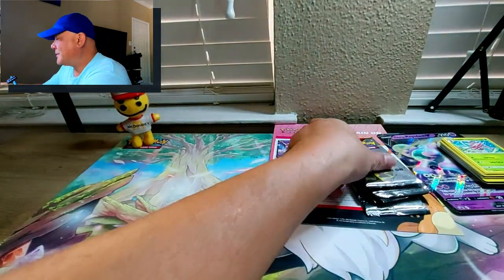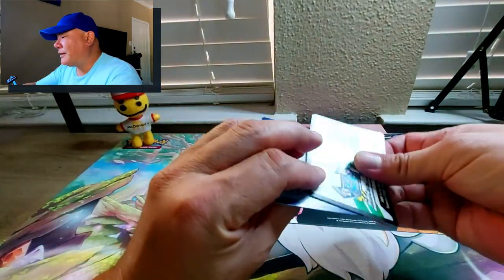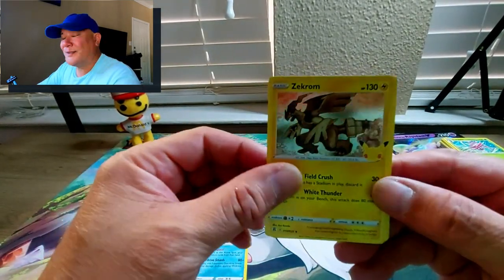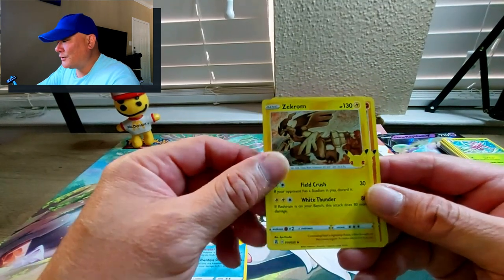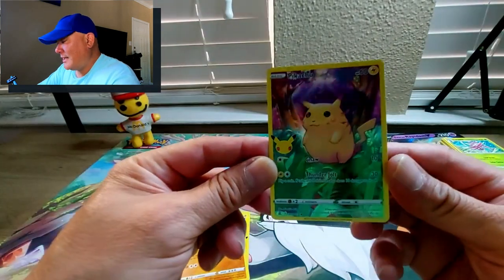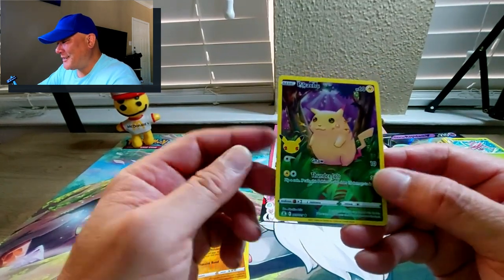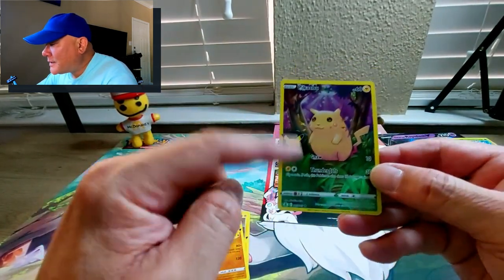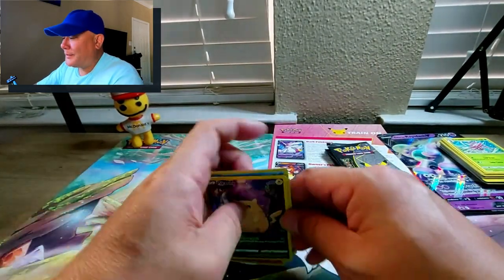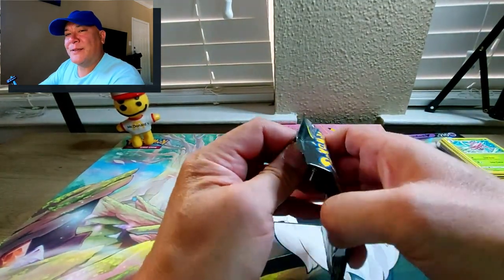Now let's go on to the Celebrations packs - I think it's four cards per pack. We've got Palkia, Zekrom - I just love the coloring of that card, it's so cool - Groudon looking good, and a full art Pikachu! I actually never pulled this one before - that's awesome! Left to right is good, top to bottom the top is thicker than the bottom. Some kid is going to be really happy about that card when they earn it.